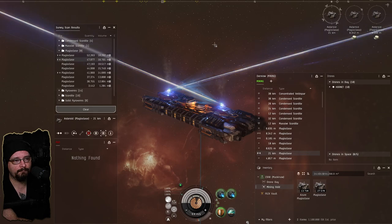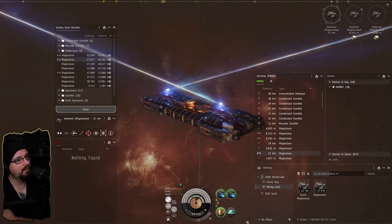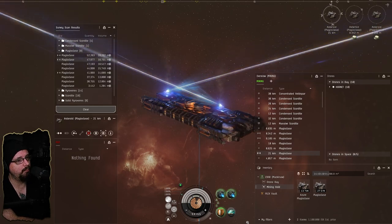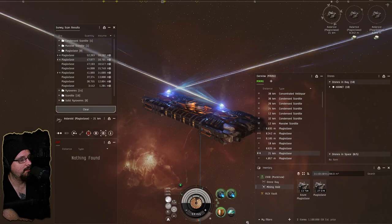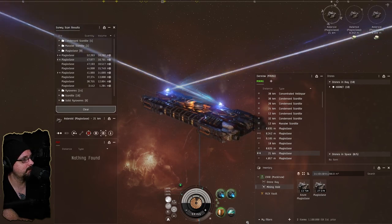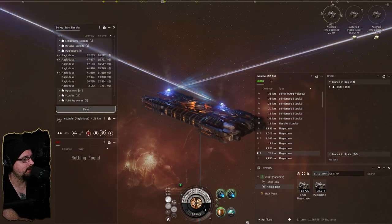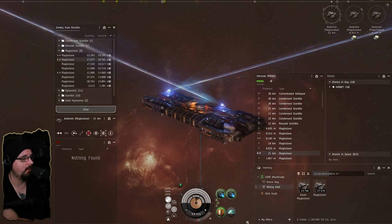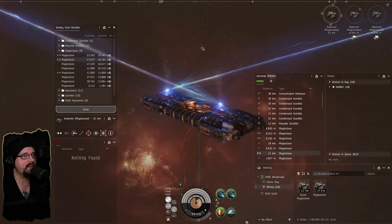I'm still trying to decide what we want to build when we start doing industry. I mainly need to know what kind of ship beforehand because I want to research the BPOs — the blueprint originals — and get them ready to go. We might just pick something simple. Later today I might actually get to Jita and start poking around to see if anything tickles my fancy.